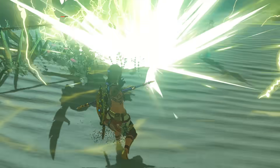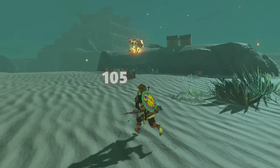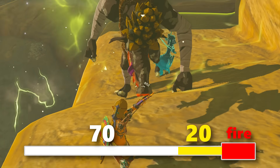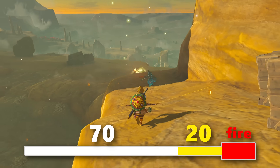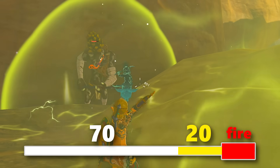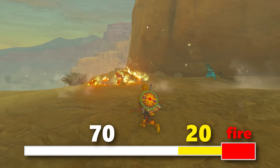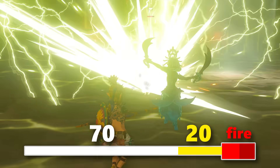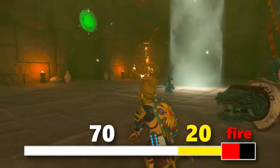Riju's lightning blast is typically the most punishing, dealing up to 105 damage to whoever gets struck. But this blast is made up of three damaging parts: the explosion, which deals 70 damage; the electrical damage, which deals 20; and the fire part, which deals up to 15 depending on the enemy, as goons like constructs and bokoblins are slightly more fire resistant, therefore taking a bit less damage.